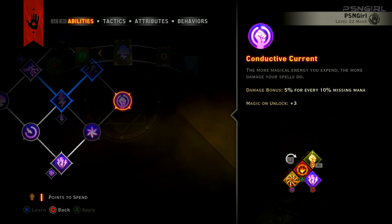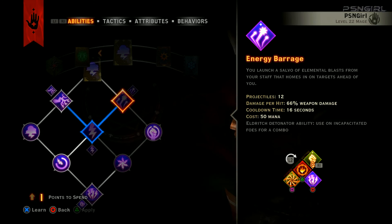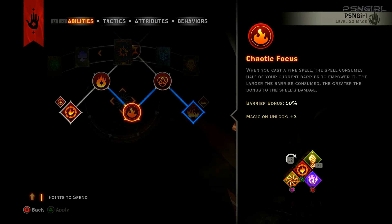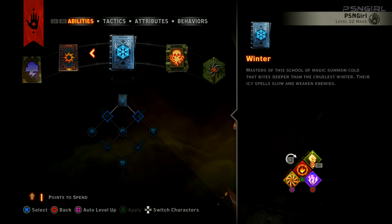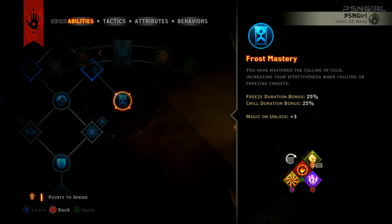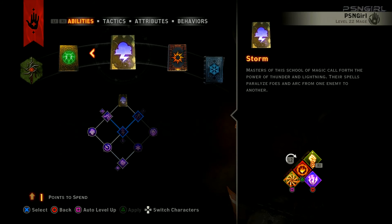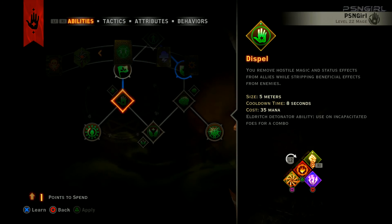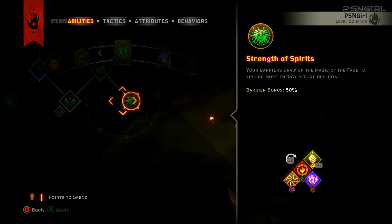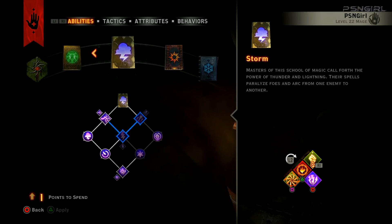The more magical energy you expend, the more damage your spells do. I don't think fire has anything like that. Frost? Barrier explodes. So the only thing that ever protects you would be this — the only protection you have against spells would be this one here.